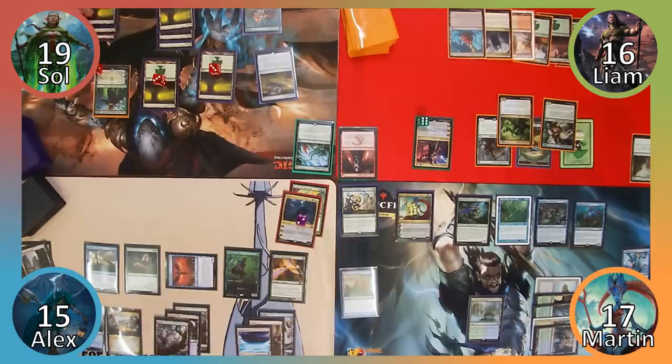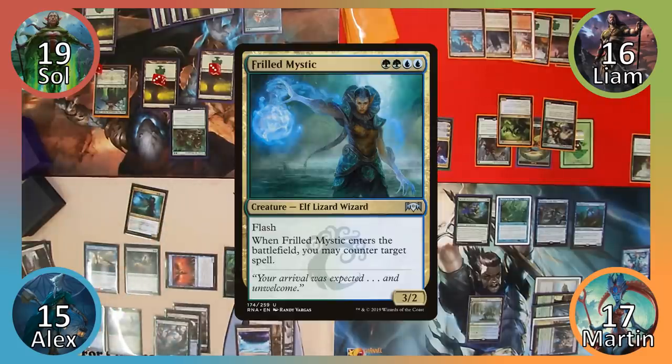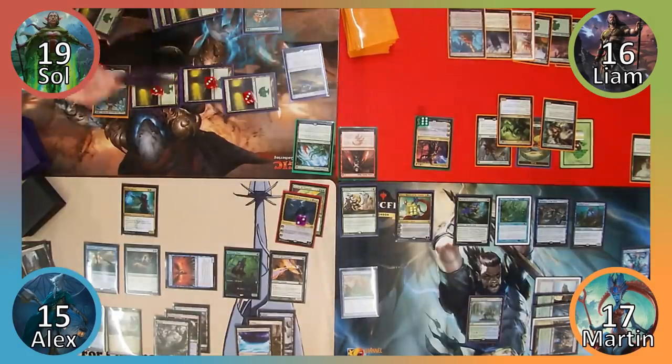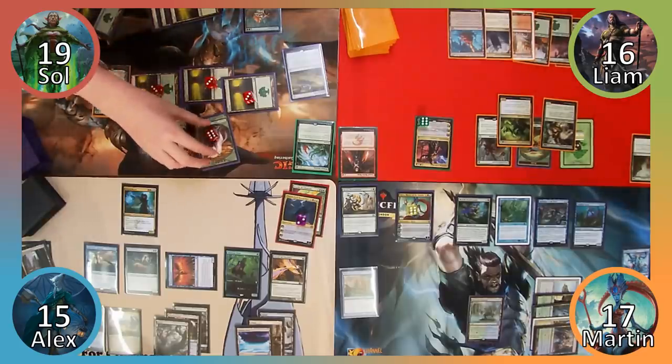Sol draws a non-land card, plays a Forest, and then casts Uncaged Menagerie where X is 6. We all agree that it would be best if the spell didn't resolve, and Alex attempts to bargain with Liam and myself in exchange for countering it. We reject his negotiations, knowing full well that any creature Sol searches for will be used to take down Alex, which Sol confirms to be true. Defeated, Alex flashes in Thraben Inspector countering the spell with his elf Lizard Wizard. Undeterred, Sol once again uses Nissa's plus-one ability, animating a forest, and then casts Wolfbriar Elemental, kicking it 6 times. He makes six 2/2 Wolf tokens and then ends his turn.